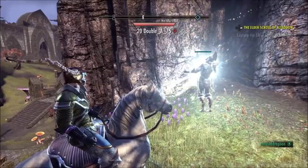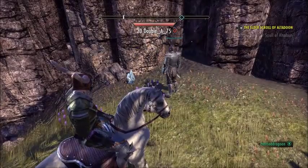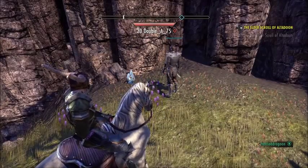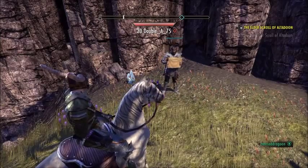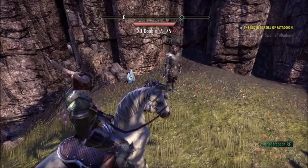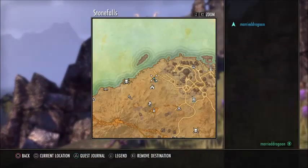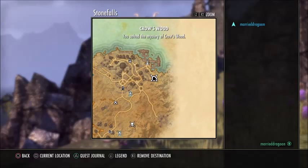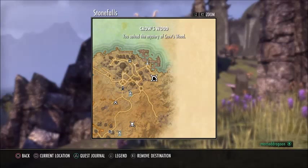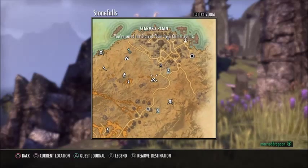Happy adventuring YouTube! This is Merry Dragoon, coming to you from the Ebonheart Pact. I am on the map known as Stonefalls, and I'm at location number 14 for our Sky Shard search here in Stonefalls. I'm about to take you to location number 15, which in my opinion is one of the hardest Sky Shards to find. That Sky Shard is located in a dungeon known as the Crowswood, which is here on the edge of Devon's Watch.